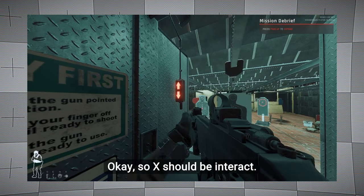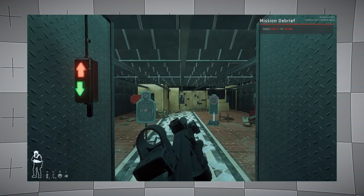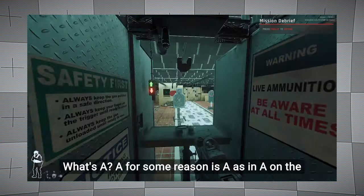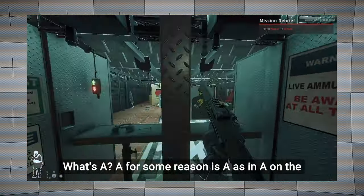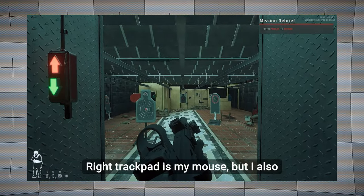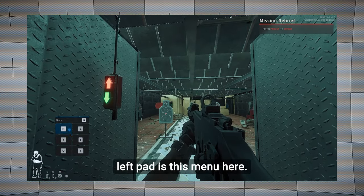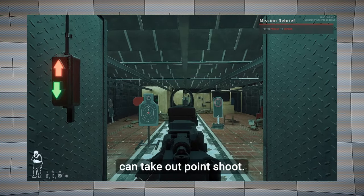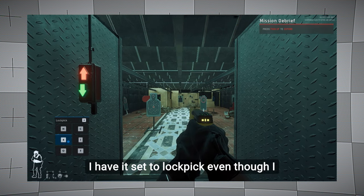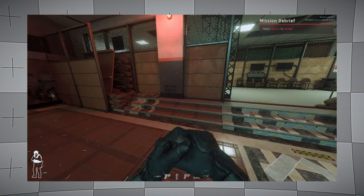X should be interact. I'm going to turn on my light so I can actually see. I have Y set to reload. A for some reason is bound to the A key on the keyboard, so it's moving me left. B is crouch. So it's somewhat okay to play. The trackpad is my mouse, but I also have a right joystick for larger movements. Left pad is this menu here — I can take out point shoot, drop a chemlight, turn on my NODs, and I have it set to lockpick even though I have a taser in this loadout. D-pad should be my equipment.